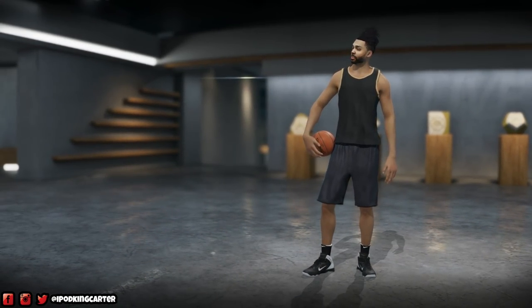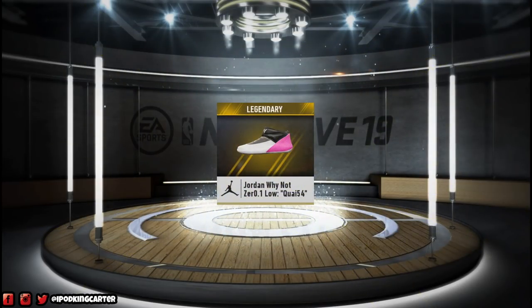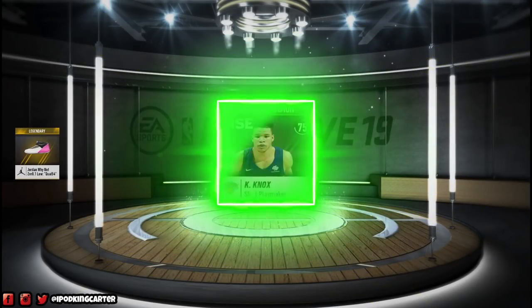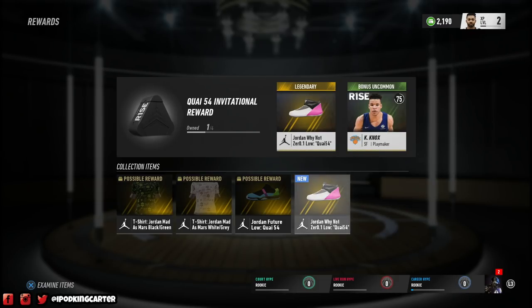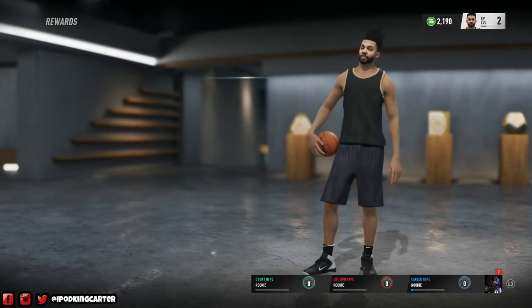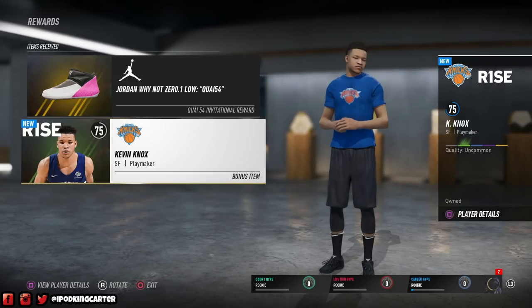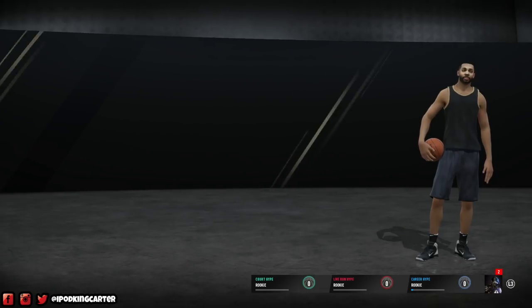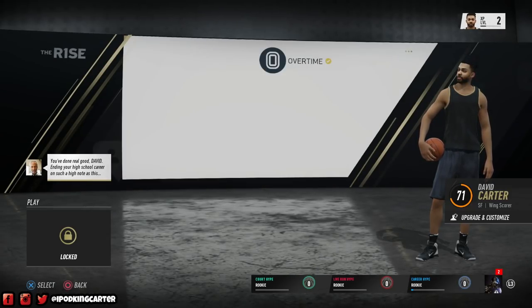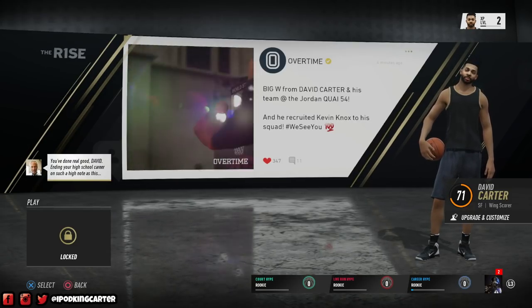The next thing they give me is crazy — some Jordans from the K54 tournament, legendary. Plus I got Kevin Knox as a player to use. For the rest of The Rise I won't have to finish with 70 overall guys. Kevin Knox is definitely a great small forward to add to my roster because EA only gives you 70 overall guys.